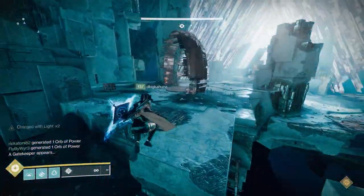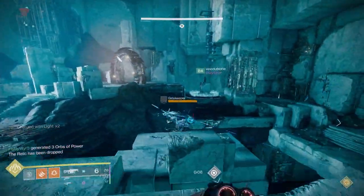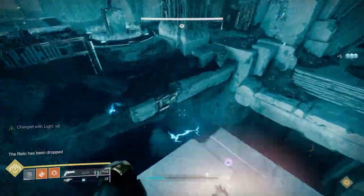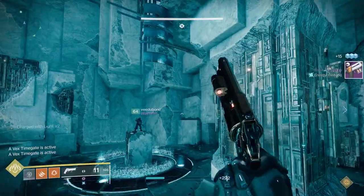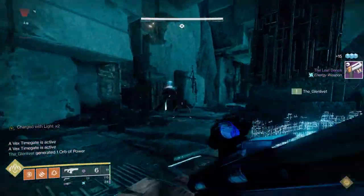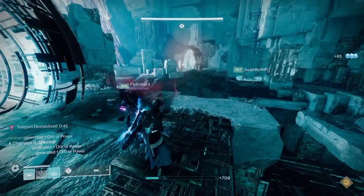The people in the main room need to make sure they kill the gatekeeper that spawns on the middle floating island, because when that gatekeeper comes up, even if you've cleared the plates, people in the portals won't be able to exit the room. Timing is really important there. If you time your runs quickly, that gatekeeper won't become an issue. The trick is: once you leave the room with the relic, you drop it on the floor and the floater picks it up.